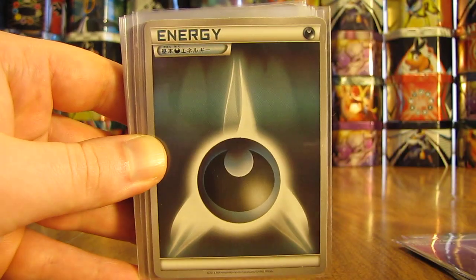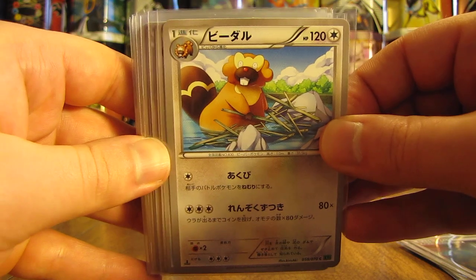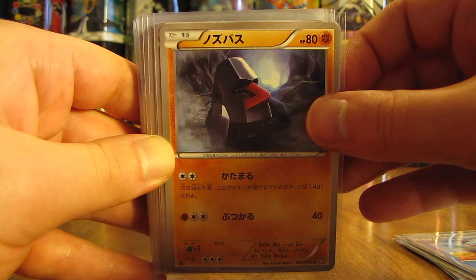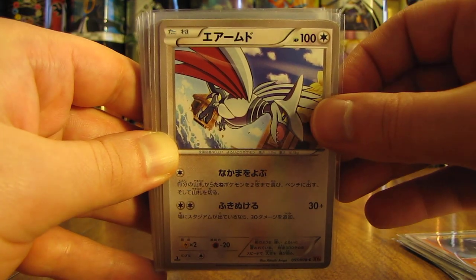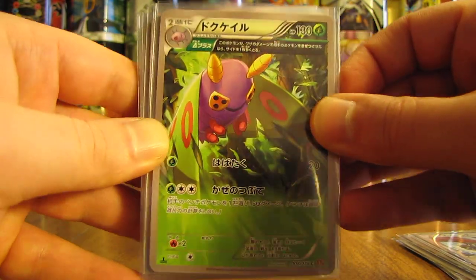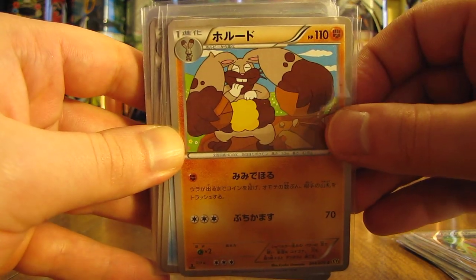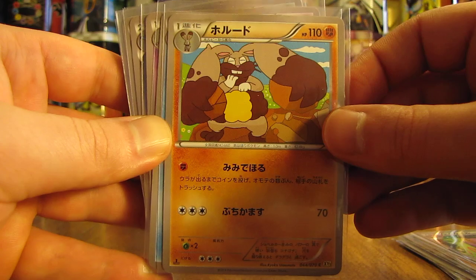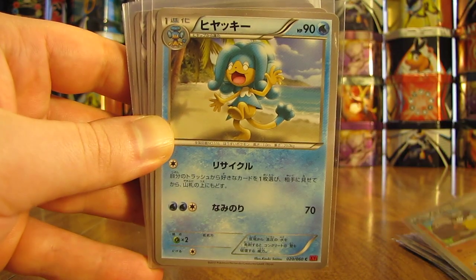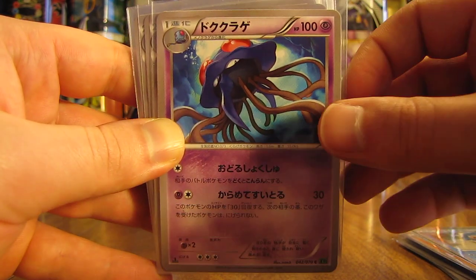There's a Psychic type and a Darkness type. First card here is Bibarel. Next up is Marshtomp. There's Nosepass. Skarmory. There's an Ancient Trait Dustox — very nice, just a common card though. Next up is a Diggersby — pretty cool. Followed by a Simipour. Tentacruel.